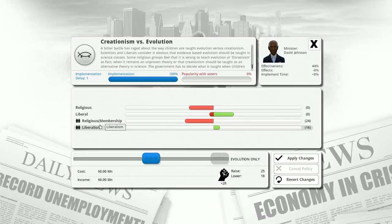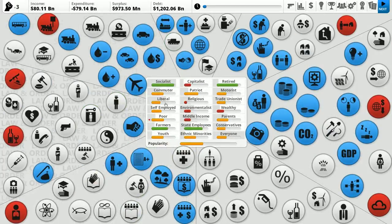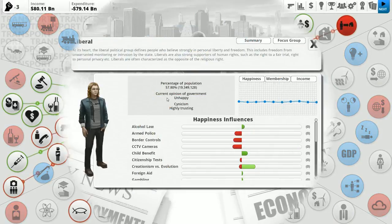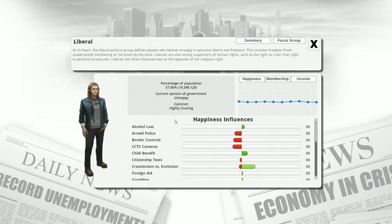I tend to piss off religious people and make liberals relatively happy. Keep in mind this is the actual proper definition of liberals — these are people who like freedom, who don't like it when we enact things that limit rights and freedoms. Libertarianism kind of falls under this category. Not to be confused with socialists, who like to see redistribution of wealth. Personal liberty, freedom from unwarranted monitoring by the state, strong supporters of human rights, right to a fair trial, right to personal privacy — often characterized as the opposite of the religious right. We have 57.8% of our people as liberals, so if we can make them happy, that's really going to go a long way.